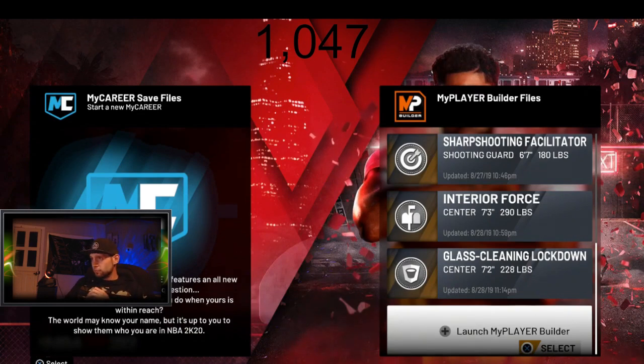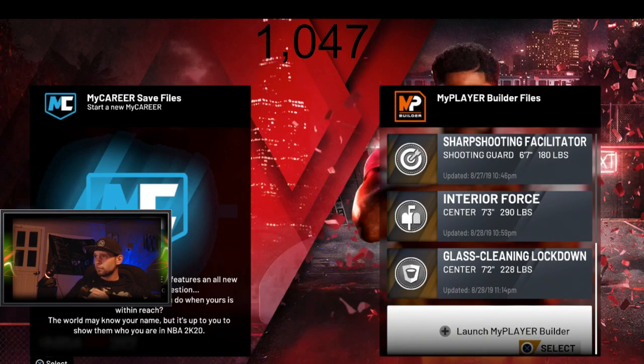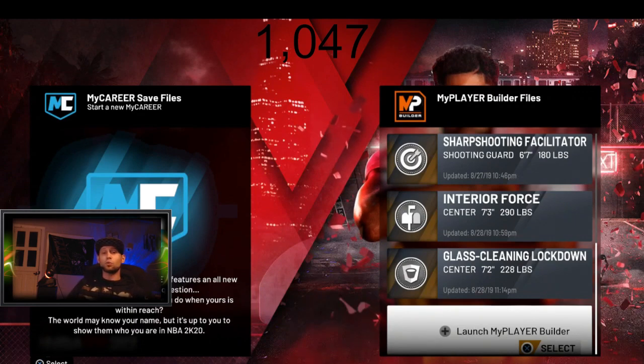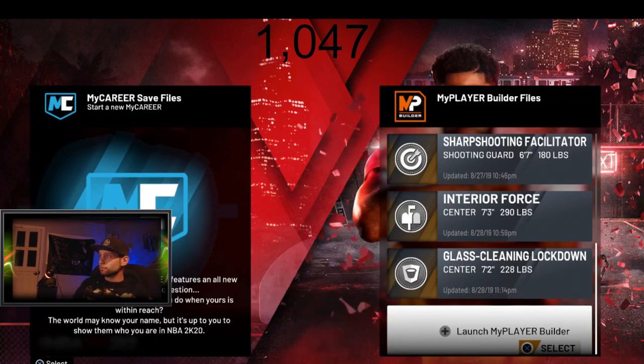I've created 40 plus builds, I know every archetype, I know where to put the badges, I know all the cheese. But there's one thing I haven't been able to do yet — it's been brought to my attention that not many people, in fact I have not seen one person, be able to create the GOAT. Mr. Michael Jordan. I've created Kobe — can we create Jordan today? Is it possible? Can the GOAT be made on 2K20? We find out today.